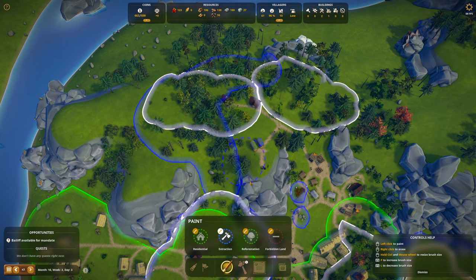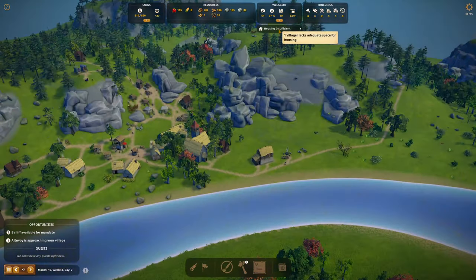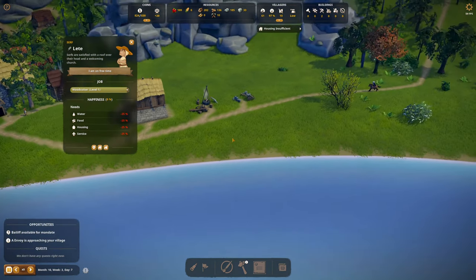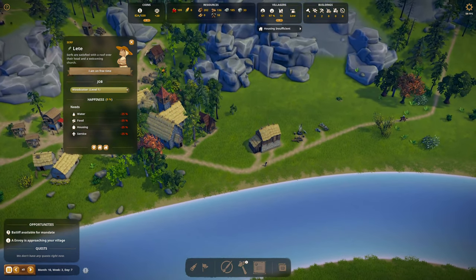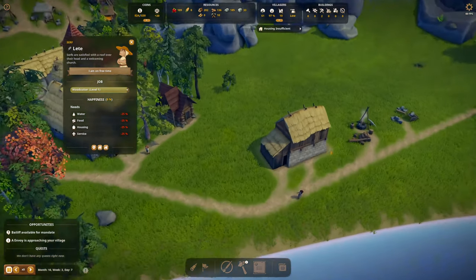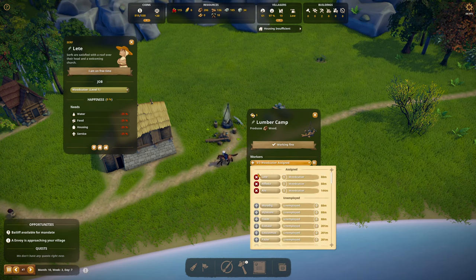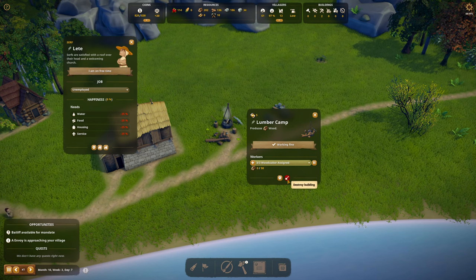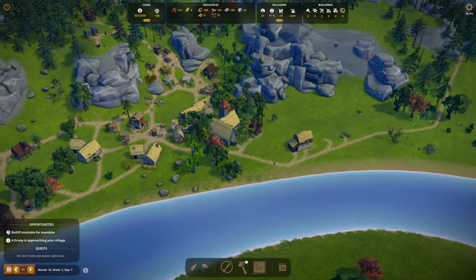Housing insufficient — who are you? You're Letty the woodcutter. I didn't put any housing up here for you. Look who's coming in — I paused just in time. I'll slow it down to speed one. I don't need you all cutting wood over here anymore, so you're gone. We have even more unemployed.